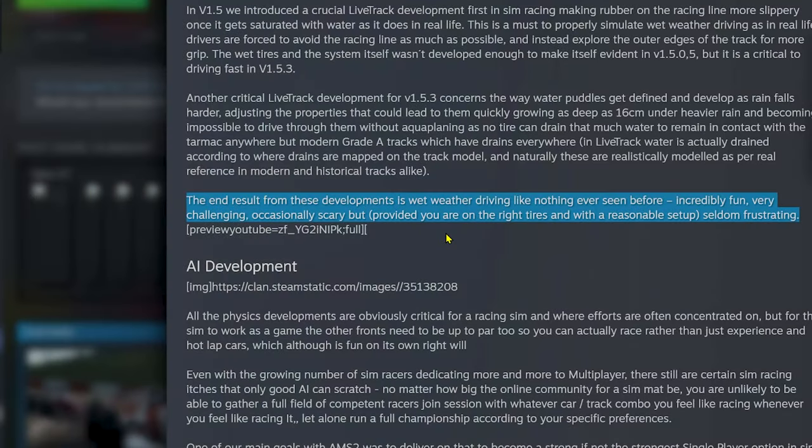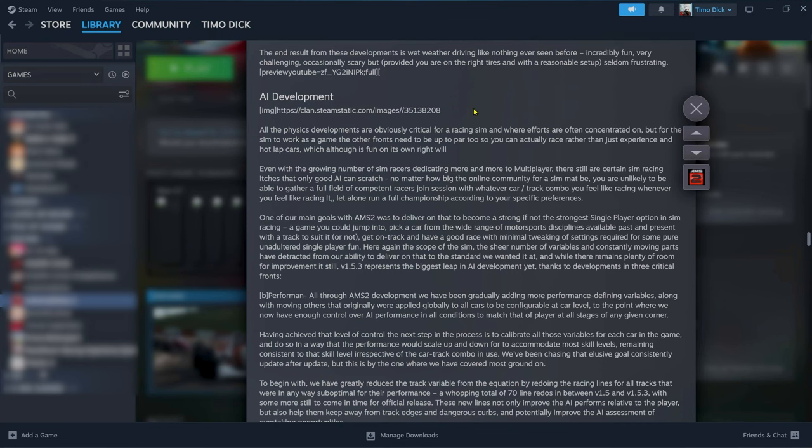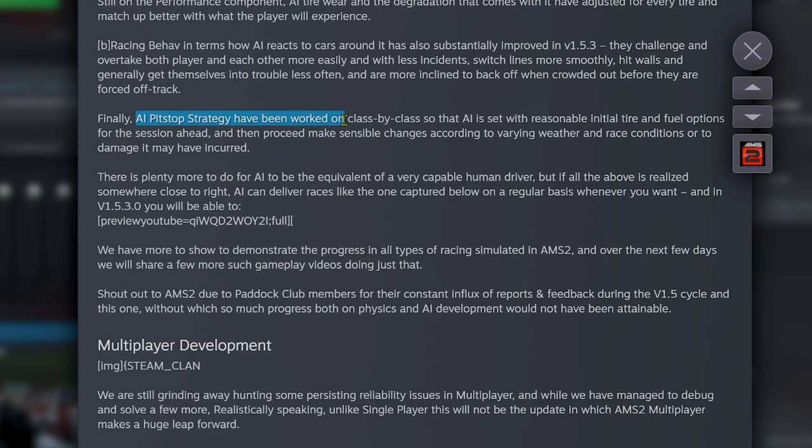AI development — for me, as primarily a single player, this cannot be stressed enough, and I think companies cannot put enough resources into making the AI even better. Don't get me wrong, it is already on a pretty cool level most of the time in AMS 2. But what Renato is talking about here sounds pretty good, as they have further looked into the AI tire wear and degradation, their racing behavior when attacked and when attacking the player. There have been some caveats still, and last but not least, the AI pit stop strategy.